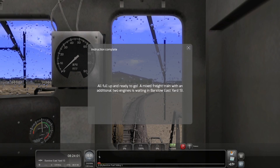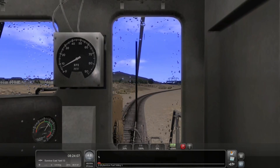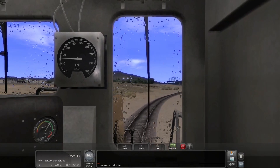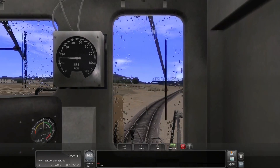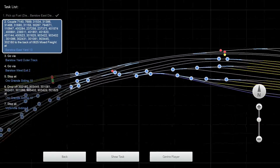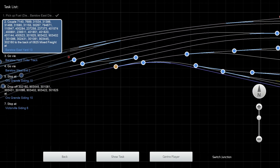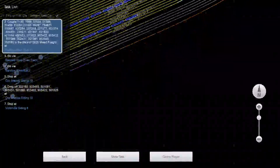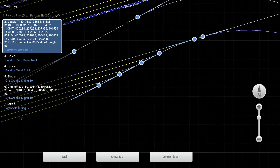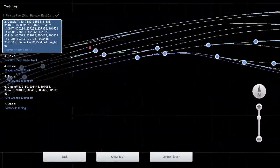A mixed freight train - Barstow ECR 13. Turn on the wipers because the rain is temperamental in this scenario. Because I already started playing this scenario, the switches might be set in many cases already, so I just need to make sure the switches I need are properly set. It looks like right now they are not. I'm going to check all the switches along here because I'll need them eventually. I need to move this along the outer track, then over to here, and that is where I'm going to eventually go.